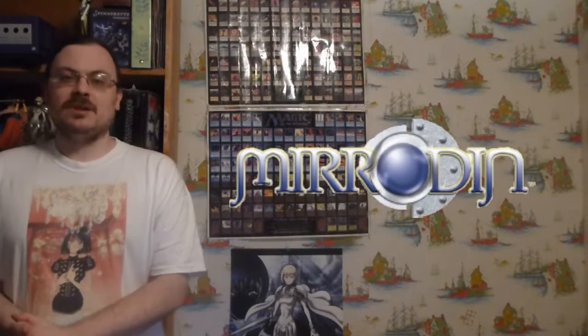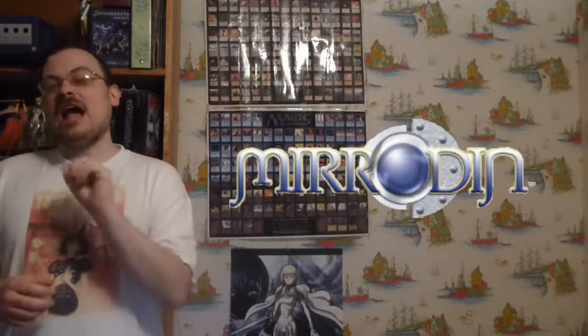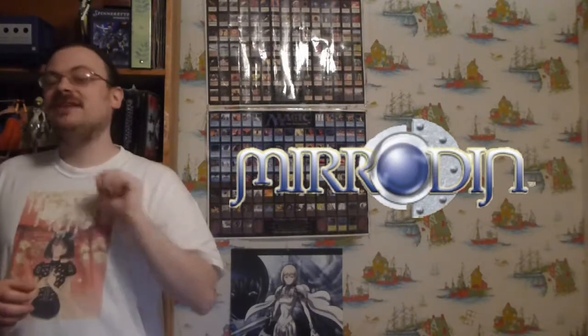This was the first set of the Mirrodin block and was released on October 2nd of 2003. It had 306 cards and was unique because it didn't have as many cards as the last big set in the last block. 44 cards were removed from this large expansion set to add 22 cards to each of the two smaller expansion sets, to spread out the entire card total and balance them out a little bit more between the three.